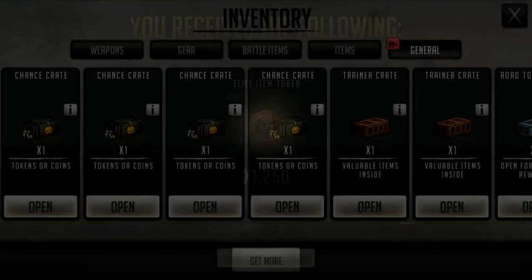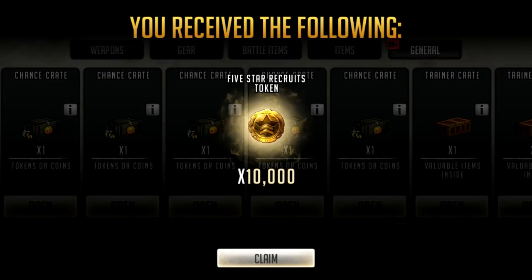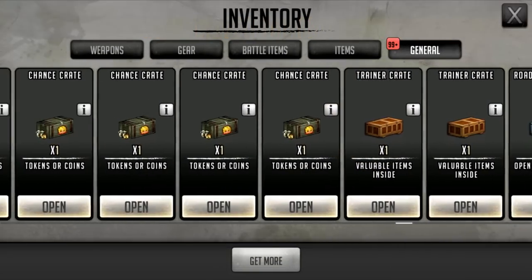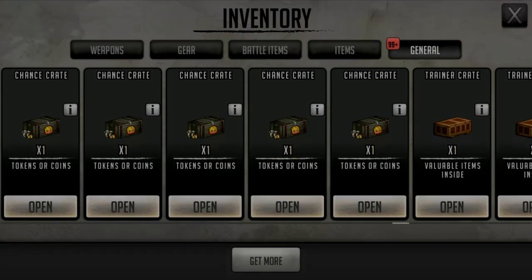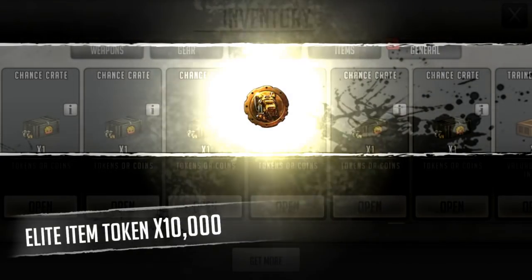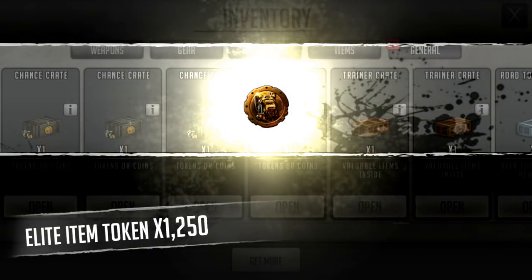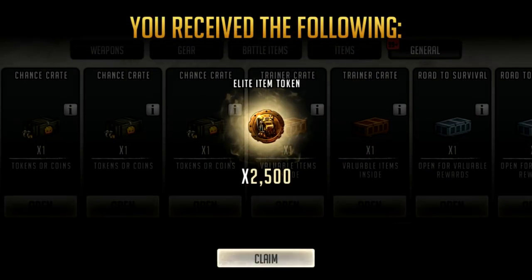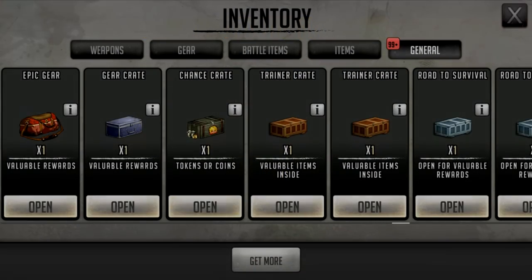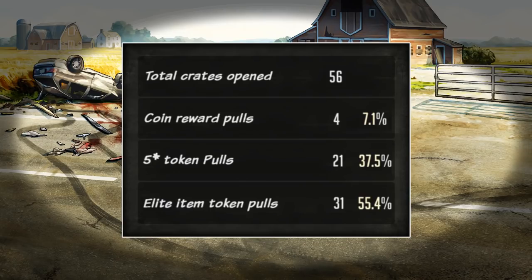On the next region let's keep opening. More 2,500s - the earlier the better. 10,000 five star tokens - okay, that's the higher end of the five star tokens. No coins just yet. 10,000 elite item tokens - so we're getting the high end of those things. Three more. We're not being lucky on this one, not being lucky at all. So in total I opened 56 of the pink cupcake chance crates.